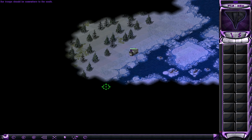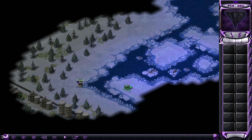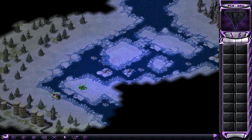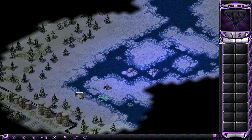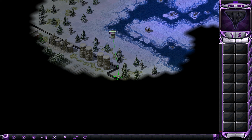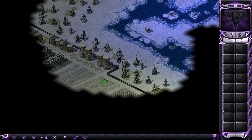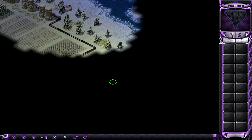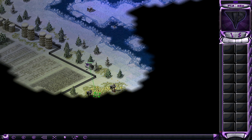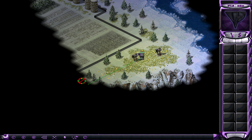Our troops should be somewhere in the south. Another crate here — I'll take that. It's probably a firepower crate so one I can't actually use, or a crate I can't even reach. You certainly cannot reach that — well, nevermind. Is this fence surmountable? It may not be actually. Let's see whether we can go around here. Oh look at that golden glow — beautiful. We've reached the southern edge of the map.